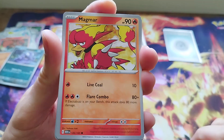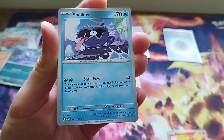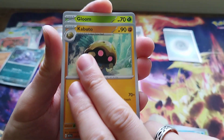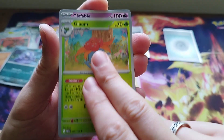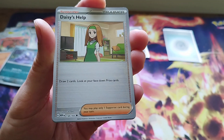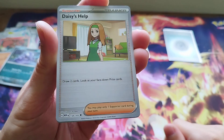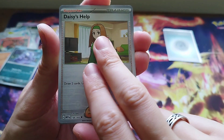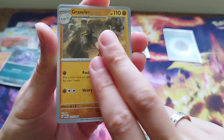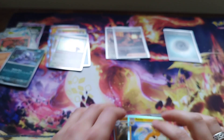There's Magmar - my boy, the best Pokemon from the Kanto region. Magmar, Shellder, Bellsprout, Horsea, Kabuto, Gloom, Clefable. We've got Daisy's Help - Professor Oak's granddaughter or niece, I forget what relationship she is with Professor Oak. And a Graveler reverse. And a Raichu holo with no special energy on the end.